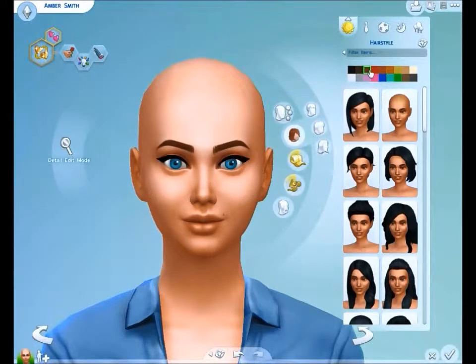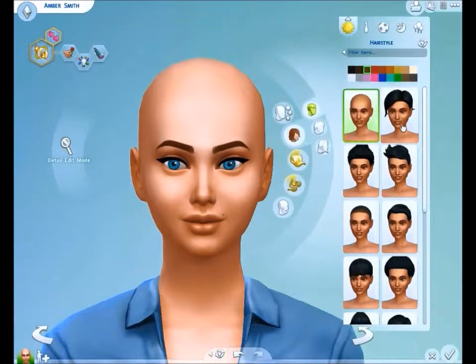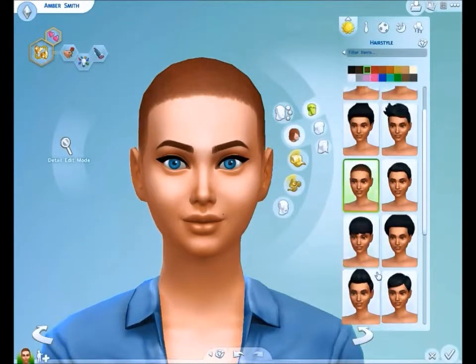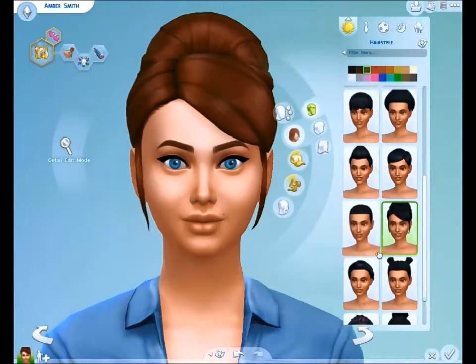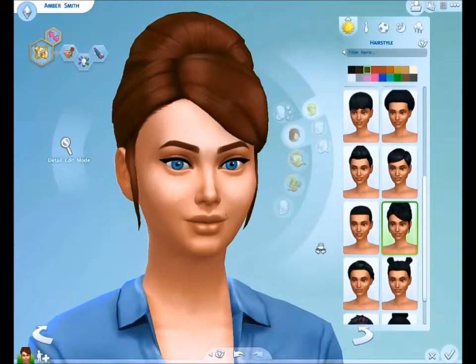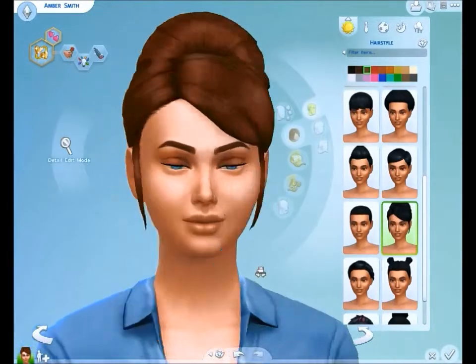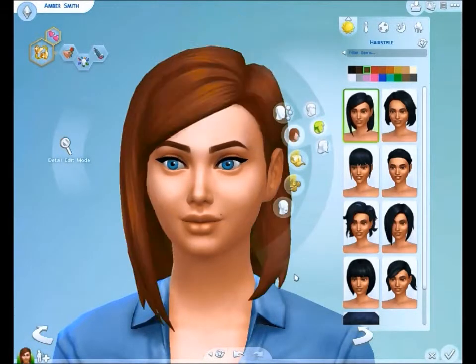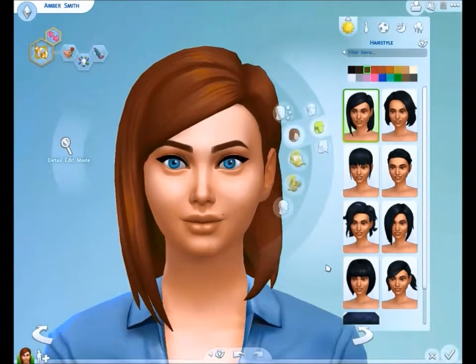Amber's going to have brown hair because I just like the colour brown. I'm going to go through some of the hairstyles — there's short, medium and long hair. We're going to go through the short hair first. Some of them are really pretty, some of them are not my sort of style at all. I don't know why they've put these under short hair because it's just an updo. Here's some of the medium haircuts — I actually do like this, I think this is one I could consider Amber having.